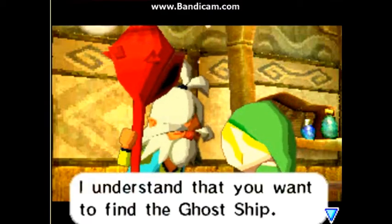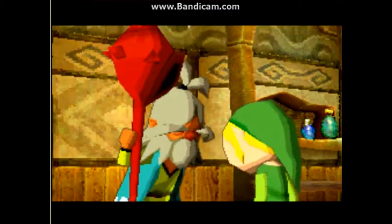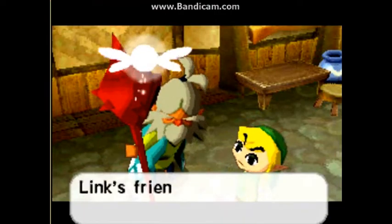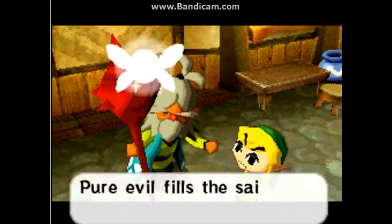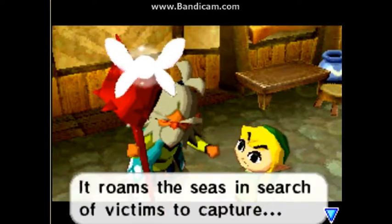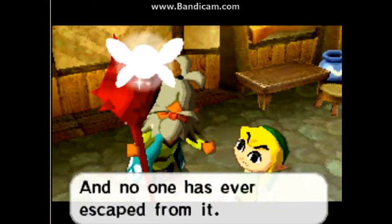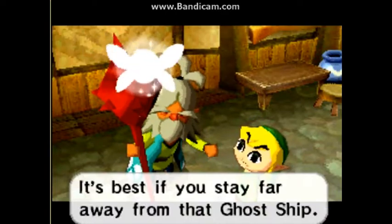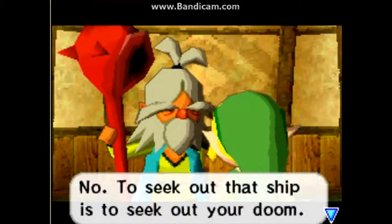'I understand you want to find the ghost ship, but you must not.' 'But why?' 'But Grandpa, what are you saying? Link's friend was carried away!' 'Pure evil fills the sails of the ghost ship. It roams the seas in search of victims to capture, and no one has escaped from it. It's best if you stay far away from the ghost ship. To seek out that ship is to seek out your doom.'